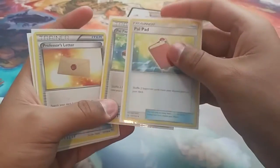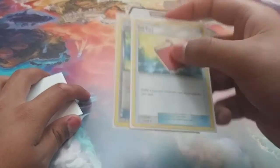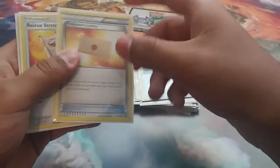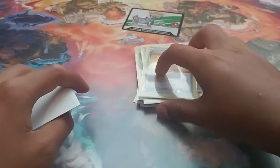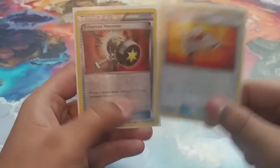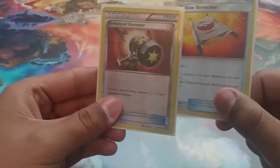Run two copies of Pal Pad to get back supporters from the discard pile, because they took away VS Seeker. Run one copy of Professor's Letter — search your deck for up to two basic energies — for the Steam Ups. We run one Rescue Stretcher to get back Pokemon, and then Enhanced Hammer to discard those annoying special energies that we have to deal with these days.